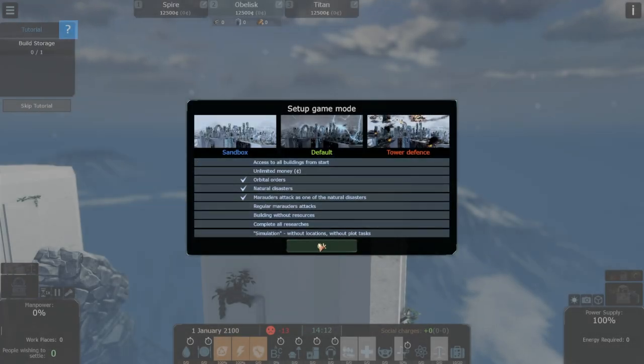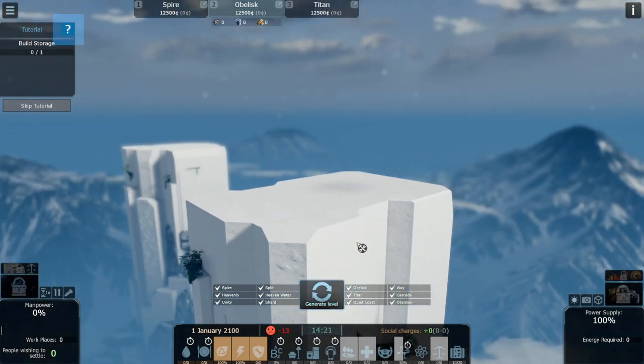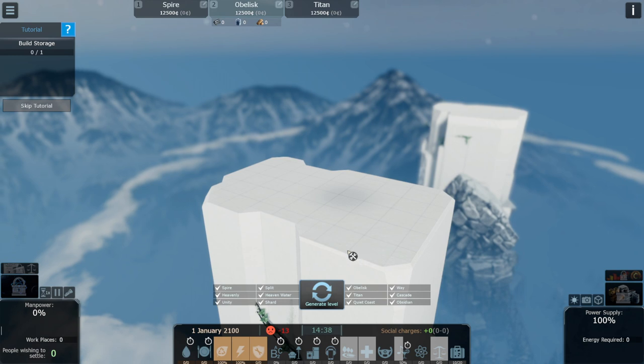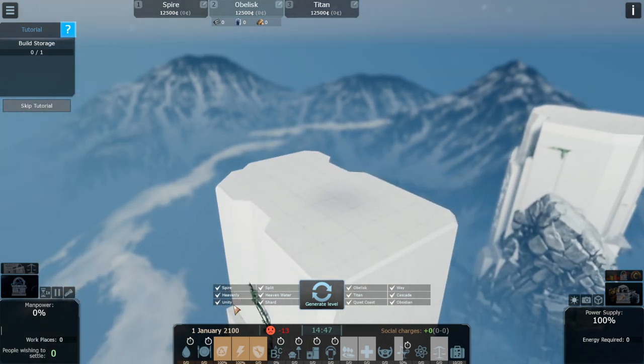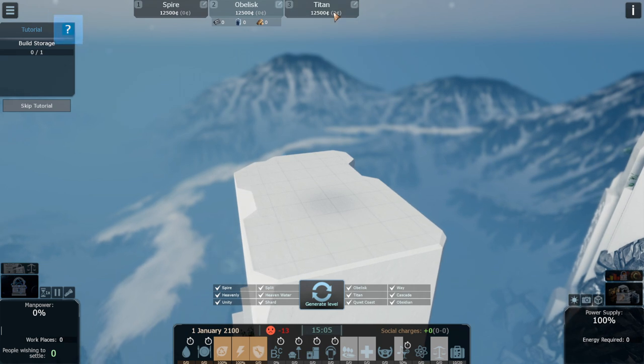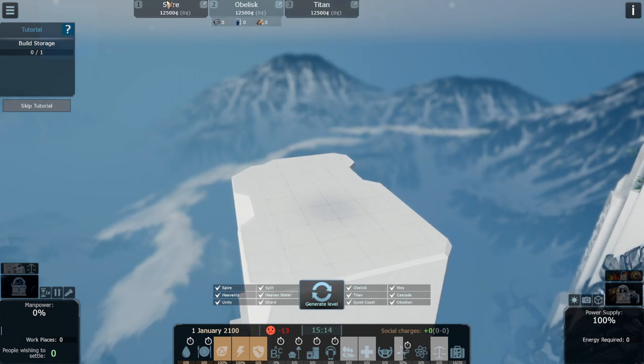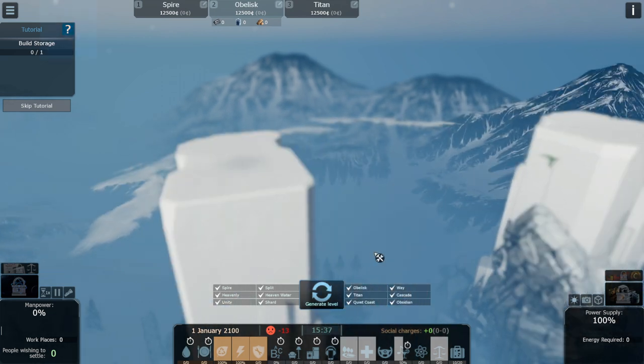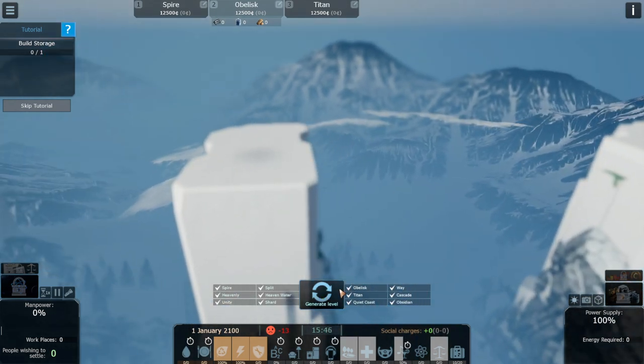So if we want to start a game, let's start it. We can generate a new level like before — nothing new — but here we have some options. As you can see, each cliff has its own default name: Titan, Obelisk, Aspire. They are all selected by default.